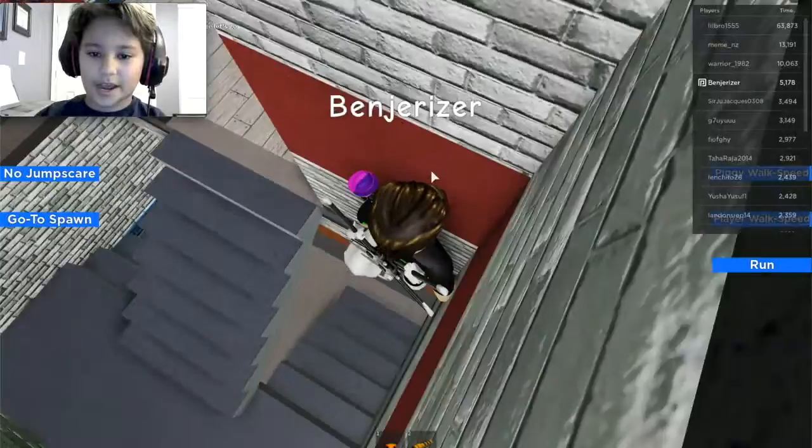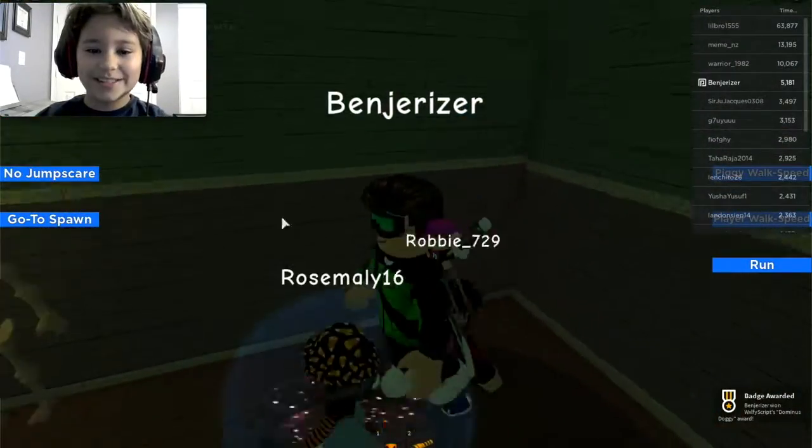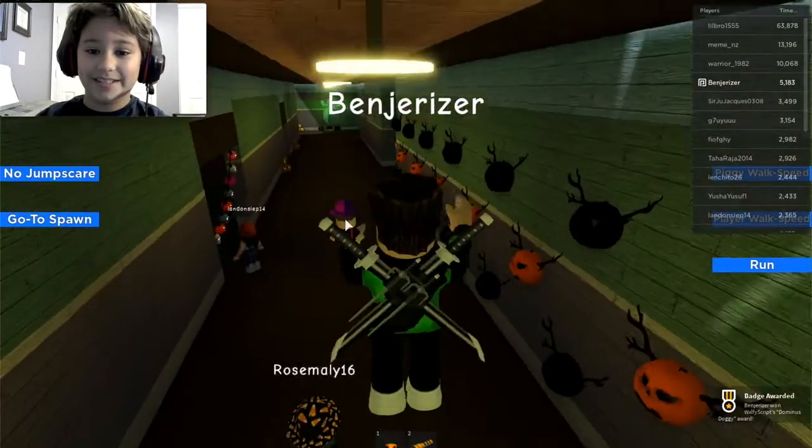There's a Dominus right here, and if you land on it, there you go — that's how you get Dominus Doggy. All these skins are actually extremely easy to get.